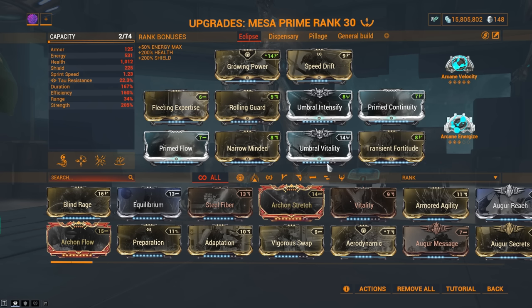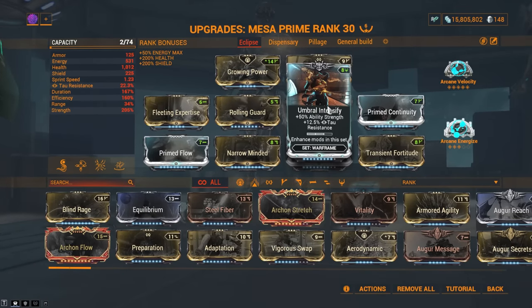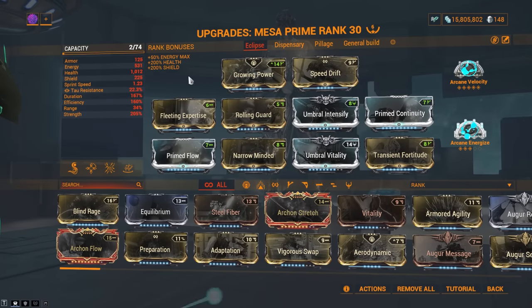Build number one: Eclipse Mesa. This is a three to four forma setup depending on if you have all the prime mods and umbra mods. I do want to say that you do not need to throw on an umbra forma here — I just did it because I was testing and needed capacity for a min-max build, so you don't need it.